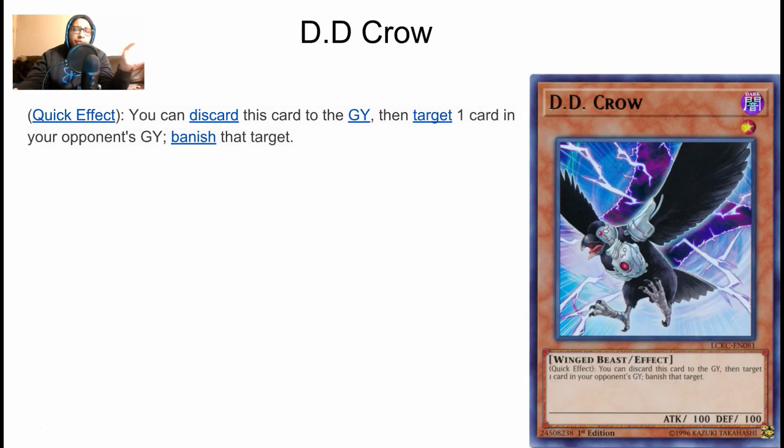The last card on this list is DD Crow. A lot of you guys recommended it as a good tech card for the meta. It's super simple: target one card in the opponent's graveyard and banish it. It hits the Sky Striker Airspace, it hits the spinning graveyard effects for Salamangreat. I wouldn't side it against Thunder Dragons necessarily, but you could main it too because it also targets things like opponent monsters in the graveyard in general. Overall, DD Crow is a solid card — it fluctuates in and out of the format.